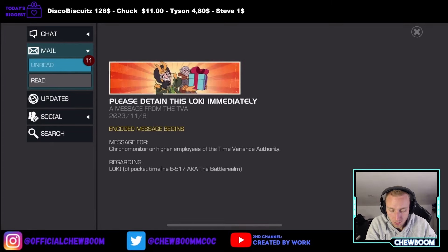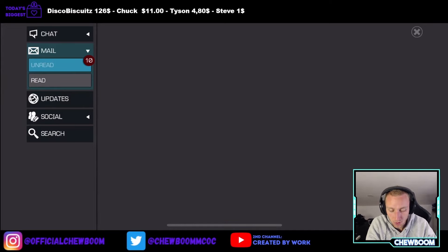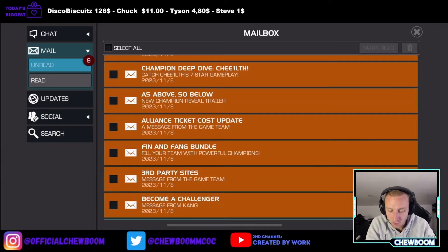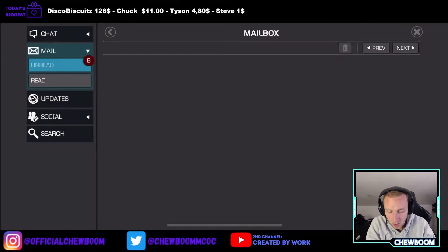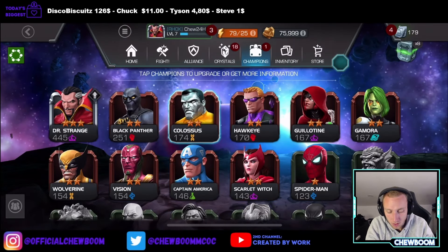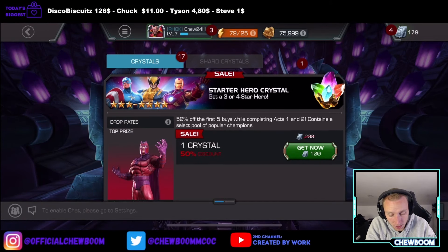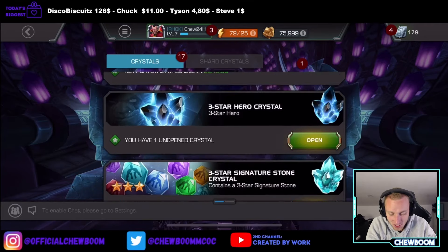We have some items — please detain this Loki. Okay we only get a 2-star. Give a champion a boost — that's going to come in handy for some boss fights. And then there's the alliance join reward, which I think is some 3-star crystal and something else. We're going to open that 3-star. Let's see if I can get something — there's a crystal in the other tab but we can't open it just yet.